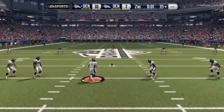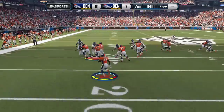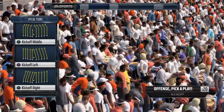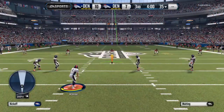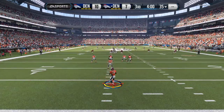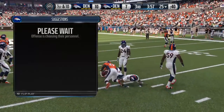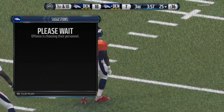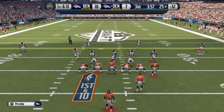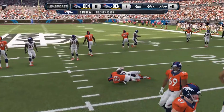Nothing like leading at halftime knowing that all the work you did during the week has got you in a good frame of mind. Murray's got it and he races out of bounds. A good first half of action here — you're watching the NFL on EA Sports. Murray gets a chance for a return and the tackle is made right around the 25 yard line. The Broncos offense trots out onto the field. They are losing this game so far, the sense of urgency is there — you need to try a few different ones here in the second half.